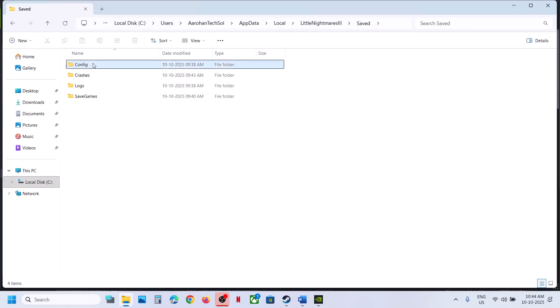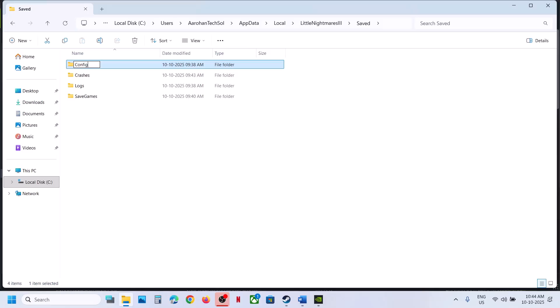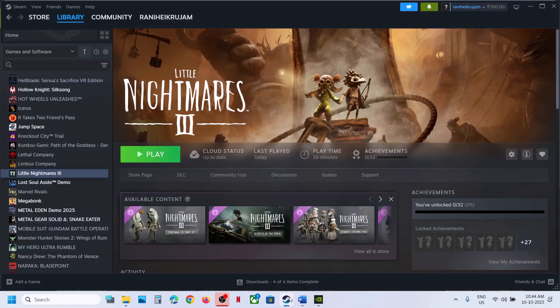Open the Save folder. Here you can see the Config folder. Make a right click and then rename this folder. All the saved settings will be lost. Now you can relaunch the game and then check.